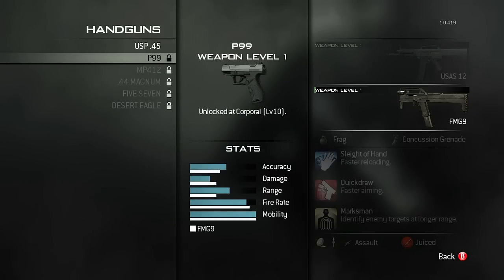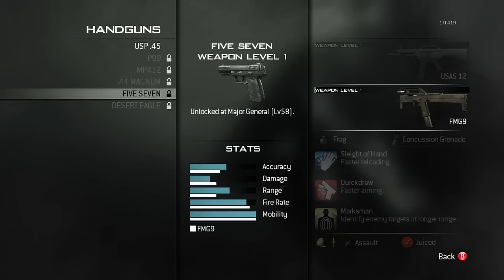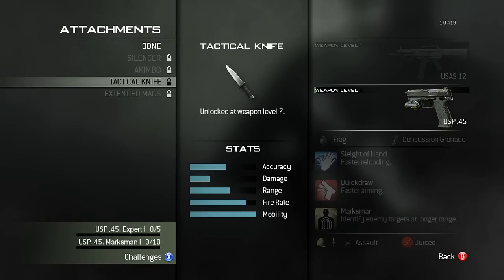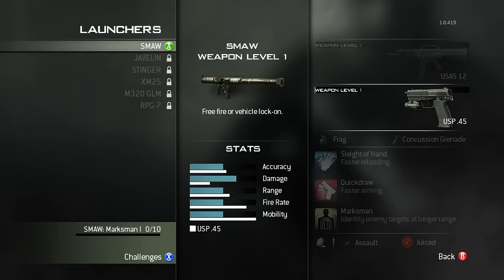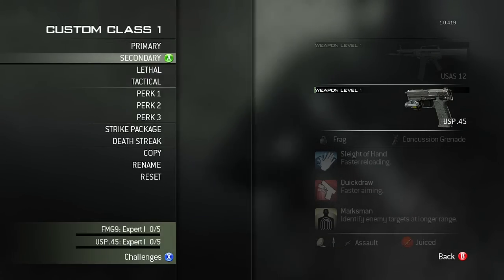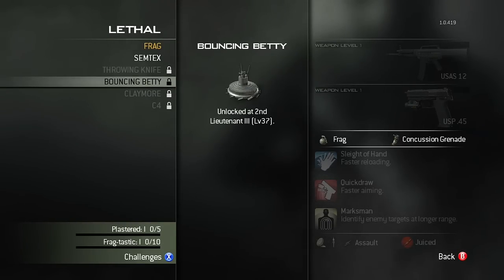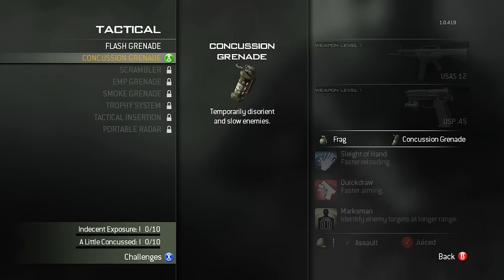Just showing off the different levels you need to reach to get everything. All the launchers are at 40-plus levels, so more than halfway through the game. And also, Tactical Insertion is on the tactical equipment, but you get it at around level 60.